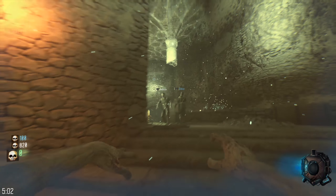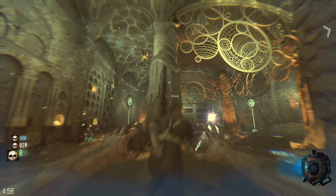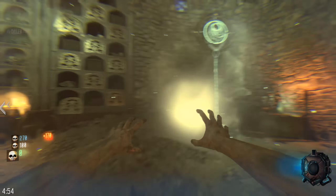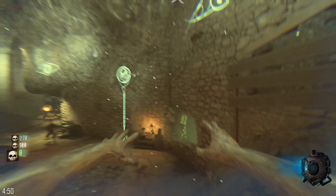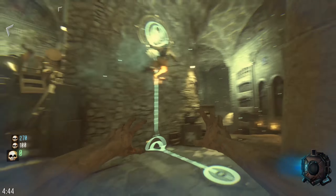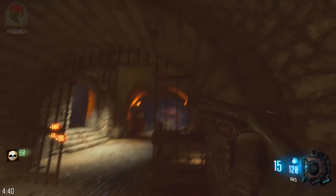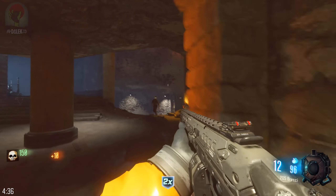Oh my God, look at him go. Zombies spawning? That's just karma — you run on the walls and a zombie's going to arrive and kick your ass. He's off again. Come back here. And he's going to fall down any second. And boom! That spawn was ridiculous.